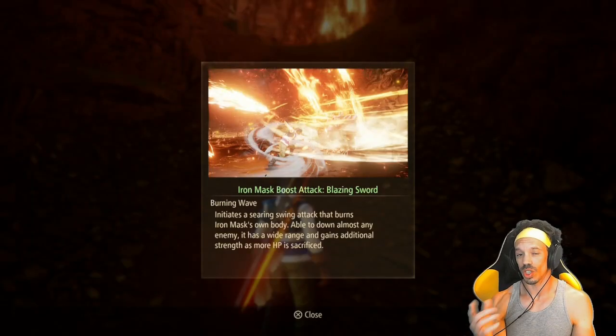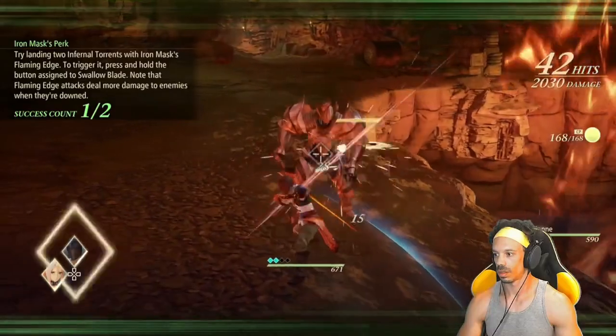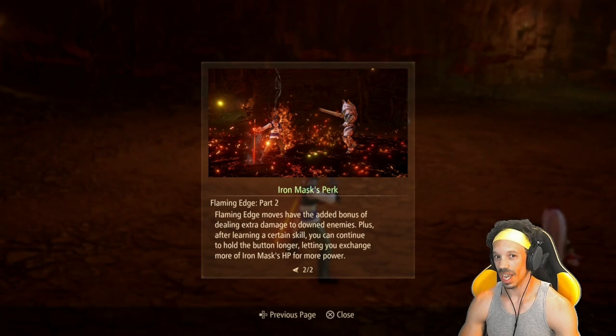To unleash the blazing sword, you have to activate an art and hold down the button for that art. You'll initiate a sequence where you start draining your own health — the more health you drain, the stronger the blazing sword is going to be. That flaming gauge has an added bonus effect on downed enemies.